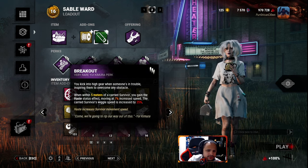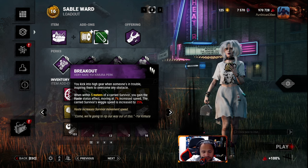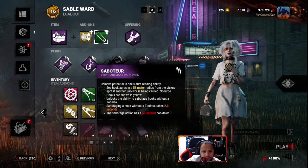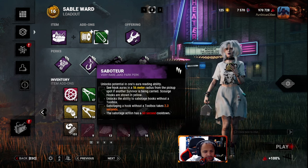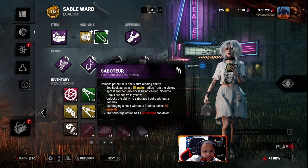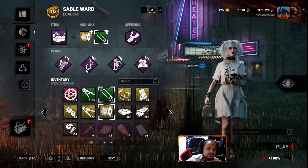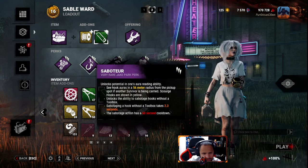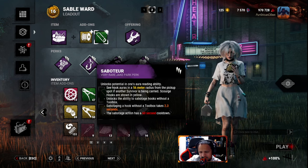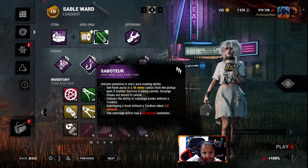So five meters carried survivor - I have seven percent haste and the wiggle speed is 25 percent of the survivor. I retooled it. I don't think I'm actually going to use Breakout for the actual ability to sabotage the hooks, but I can if I have the time. They did buff it - it used to be 2.5, now it's 2.3, so it'll make a difference but not much. Two seconds would probably be crazy. The hook aura at 56 meters radius is gonna help.